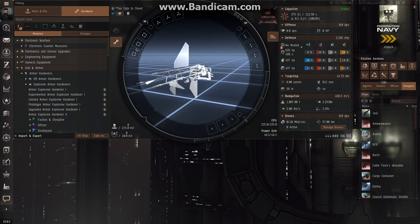Over on the left side here you have rig slots. These are items that you can install to boost certain bonuses, but they are permanent once installed — meaning if you rip them out they are destroyed. Down here we have the cargo bay of the ship, which is currently empty, and the drone bay.